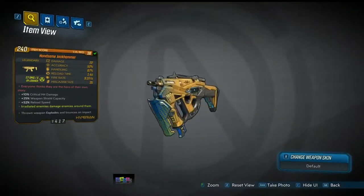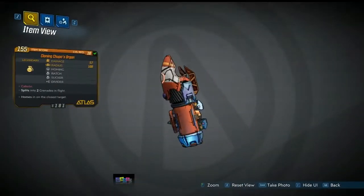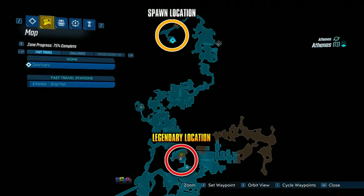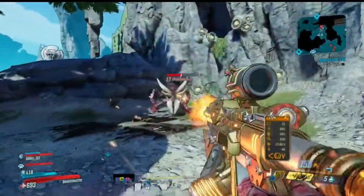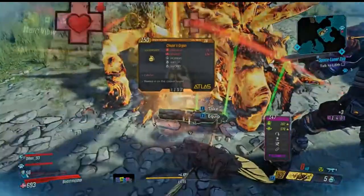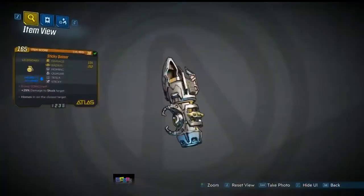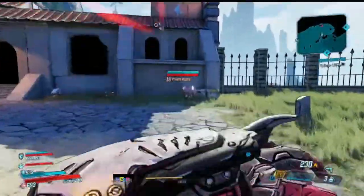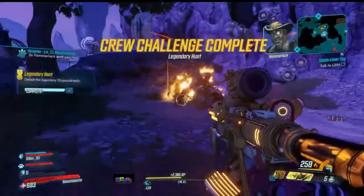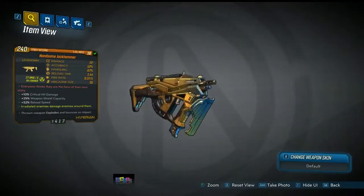Yet again we have multiple legendaries in one location — the Handsome Jackhammer and two legendary grenade mods known as the Quasar and Chupa's Organ. All of these dropped for me on Athenas. Head to this location on the map to find one of Sir Hammerlock's legendary hunt crew challenges tasking you to kill a creature known as the Chupacabrach. His main drop is Chupa's Organ, a homing grenade that sucks the life out of enemies with a life drain effect. The second was the legendary Quasar grenade mod — a returning grenade from Borderlands 2, a homing grenade that sticks to the target and does continuous shock damage.